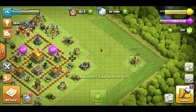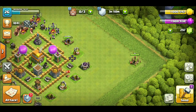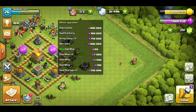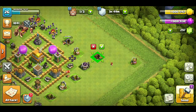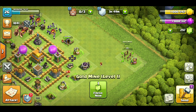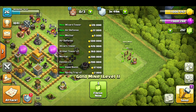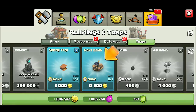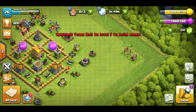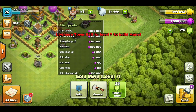First we will max the walls, which are pink and level 6. We will upgrade the new walls. We will also add some traps — giant bombs and spring traps — and we will keep adding more over time.